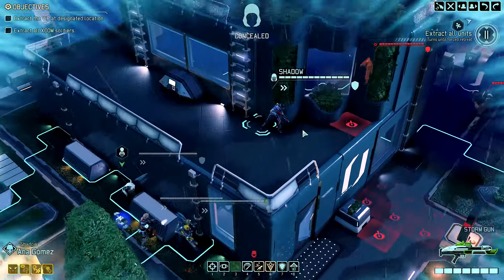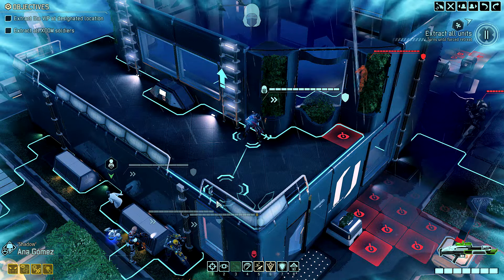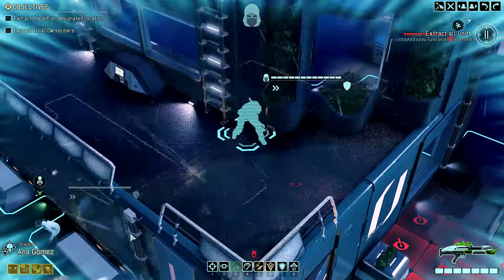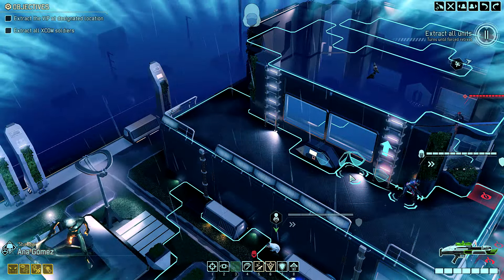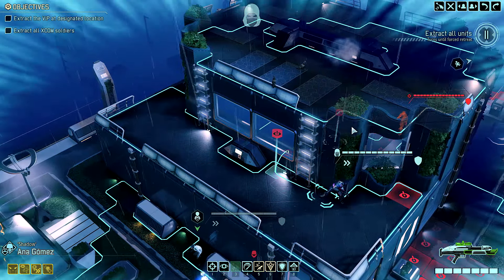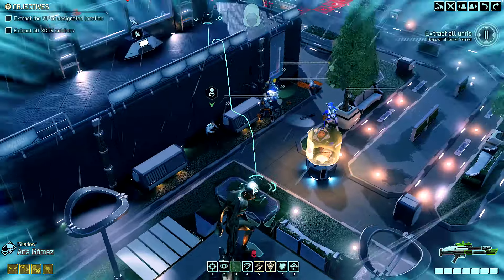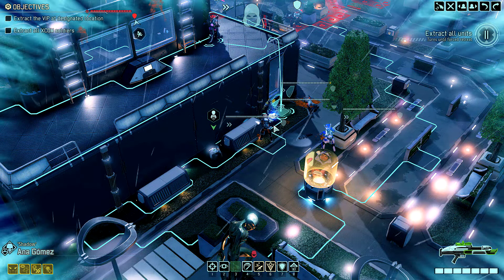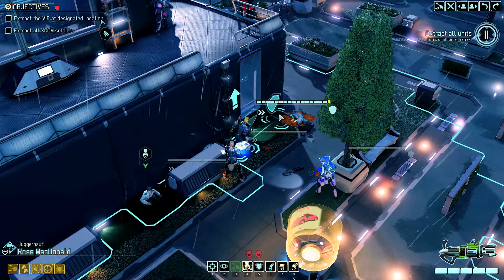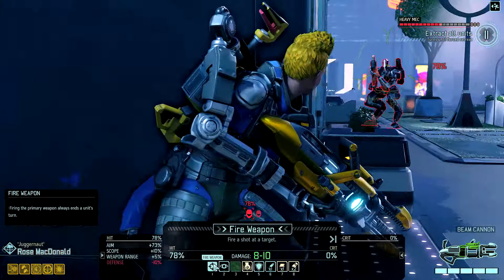She doesn't have a great shot, but if I move closer she might. She actually has a pretty good shot at that guy, which suggests that if I move Daria or one of these other guys here, they might as well. In fact, if I moved here or here — anywhere like over here — I think I would both have him flanked and have the elevation bonus. So I rather like that idea. Now let's start with Rose, because I want to unblock that spot anyway, and she'll have full cover here.